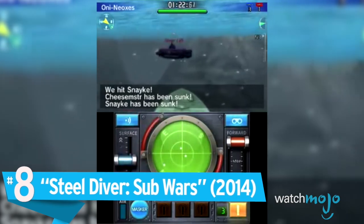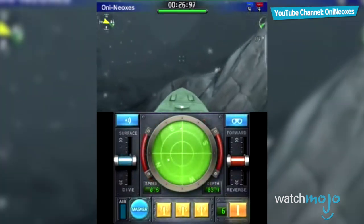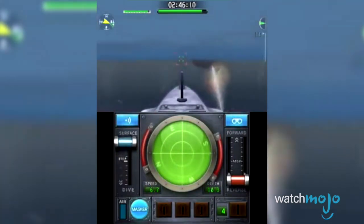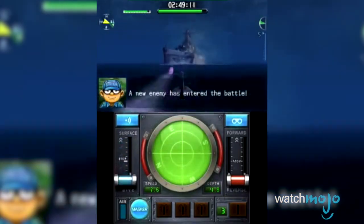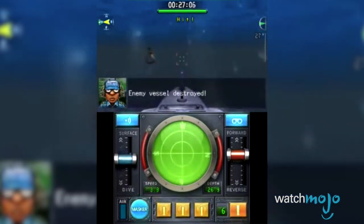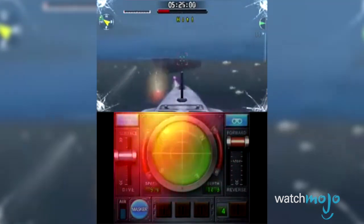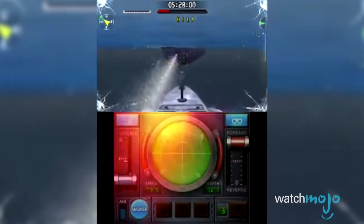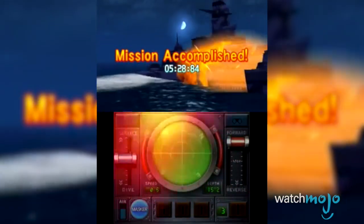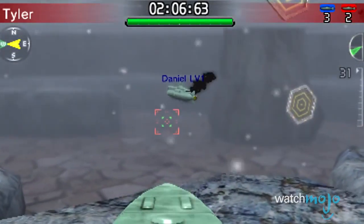Number 8: Steel Diver Sub Wars. This free-to-play game combines a first-person shooter look with optional robust touch-screen controls that faithfully model submarine navigation and combat — well, somewhat faithfully. What makes the game work is the simple, easy-to-use controls and the slow-paced action. It manages to turn something as patience-demanding as submarine warfare into something fun and exciting without losing the nuances and strategic elements. Throw in team-based multiplayer action and you have an addictively entertaining submarine action game, geared toward a more casual audience.